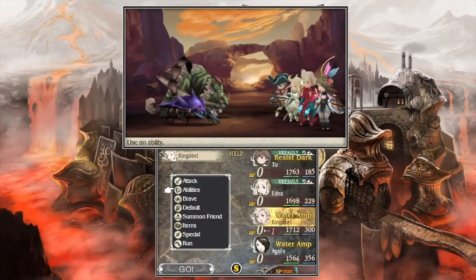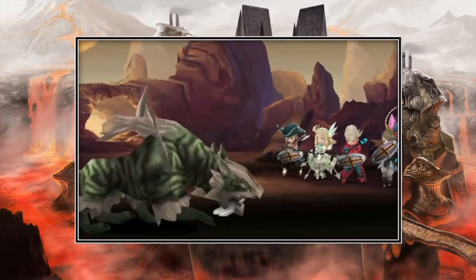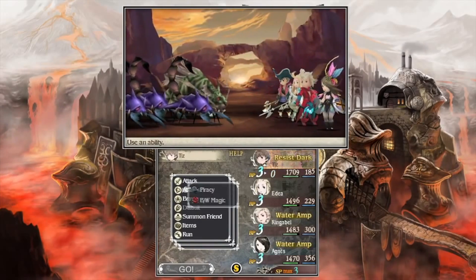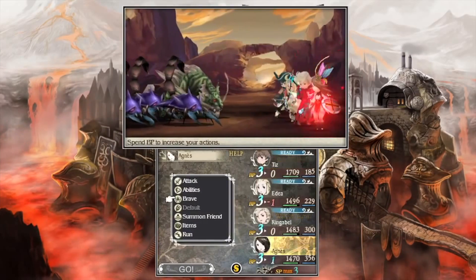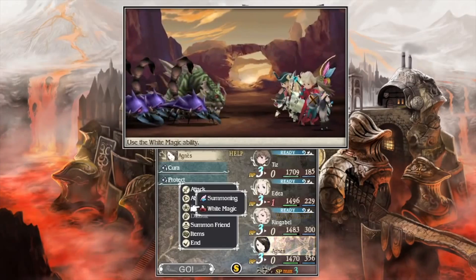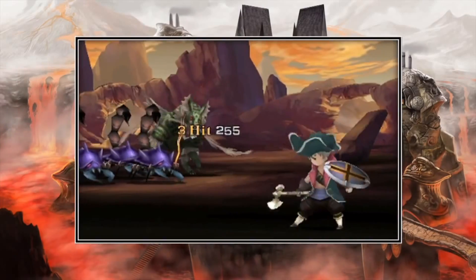What Bravely Default has done is add this element of basically collecting your turns. You can Default, which means you go into a defensive stance, absorb less damage, and keep a turn - you perform no action. Then you can Brave, which means you spend those Brave points you've earned by defaulting on moves that you perform in succession.